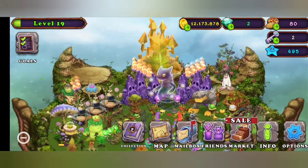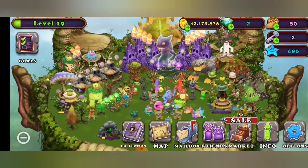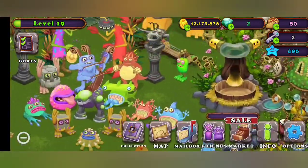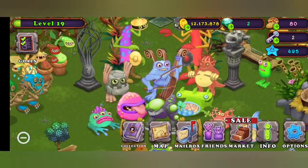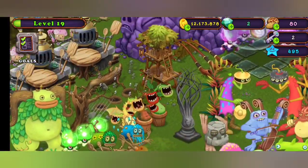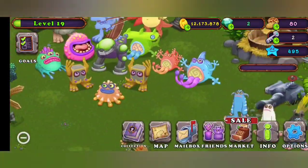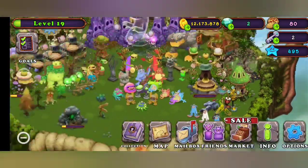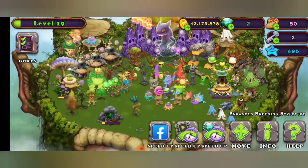I got it within my first five tries with all my torches lit — thanks to those subscribers who lit my torches! The combination is Potbelly and Mammoth. Here's Potbelly — you can use rare or normal, doesn't make a difference. And here's Mammoth — same thing, rare or normal, doesn't matter.